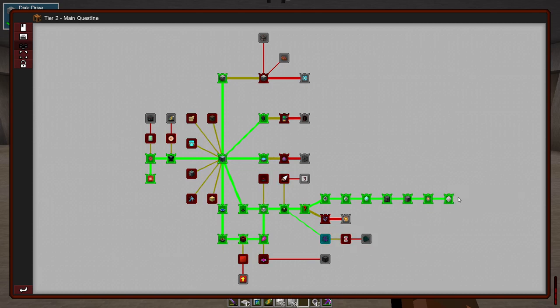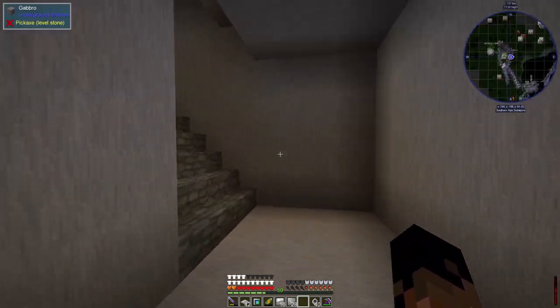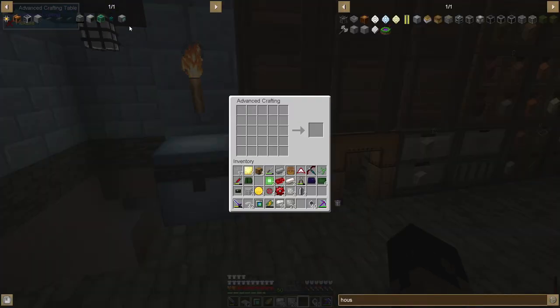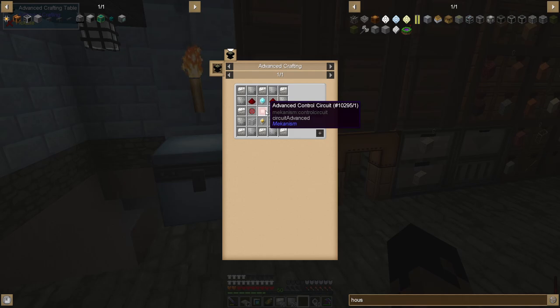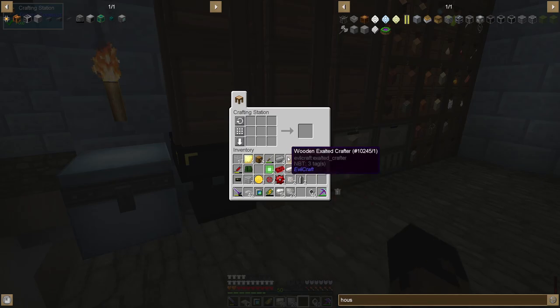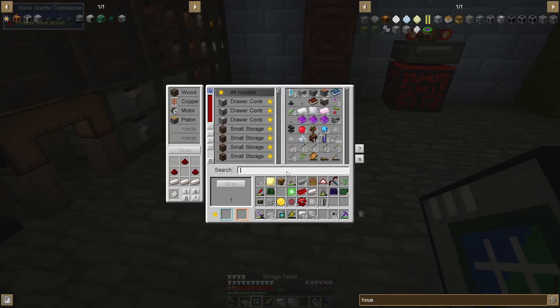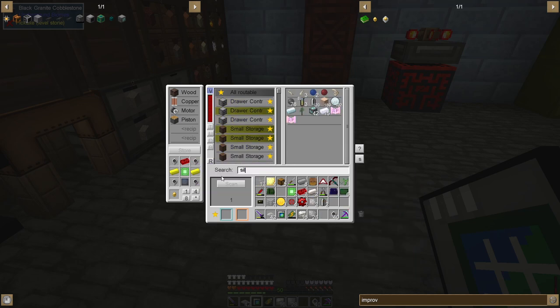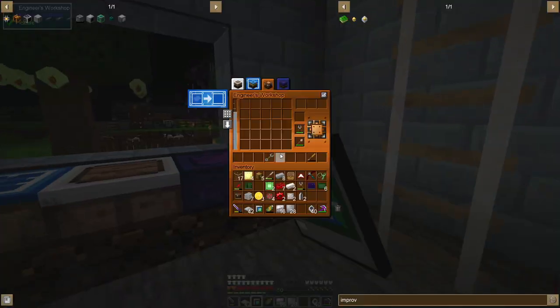Since it stops there I'll go ahead and craft the grid myself. What am I missing? I need one more advanced control circuit and an improved processor. For the improved processor I need silicone — I thought I had silicone plates here but I don't see any silicone plates.